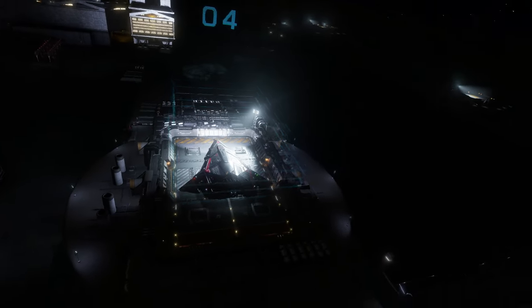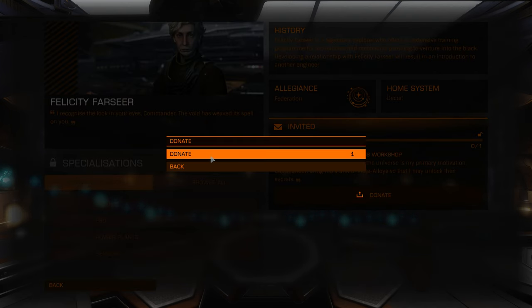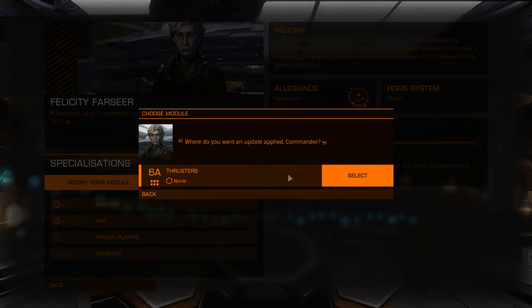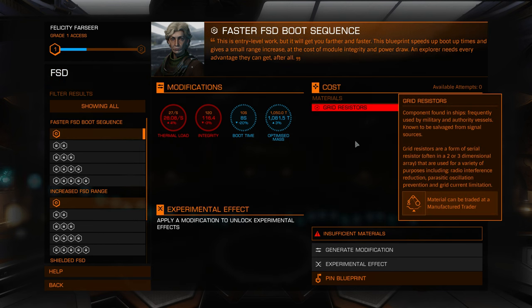After I arrived, first thing of course is donating the one metal alloy to her. And then her services are unlocked to me. I find out there are a lot more details to this — her services offer modifications for your engines, your FSD, your power plants, and sensors. Each of them has more detailed modifications. For example, for the FSD you can modify your FSD boost sequence, get increased FSD range, or get a shielded FSD. But for each subcategory you also have different levels, some up to level 5, and for each level you have to provide different materials, which I do not have any of.